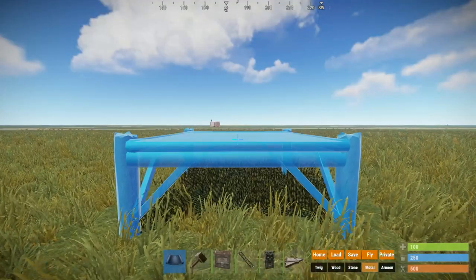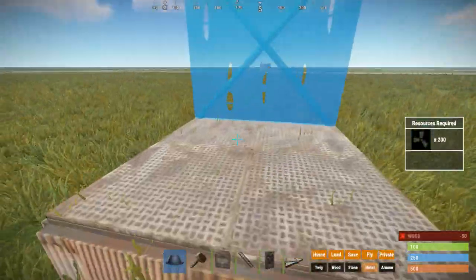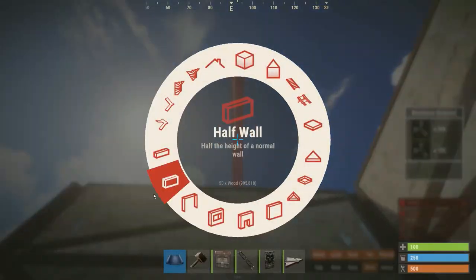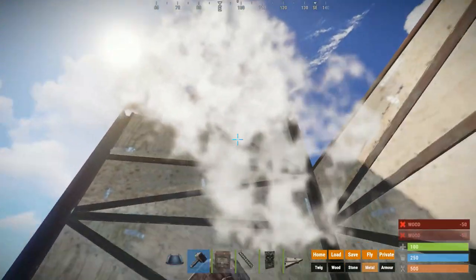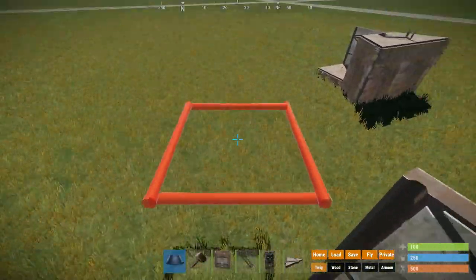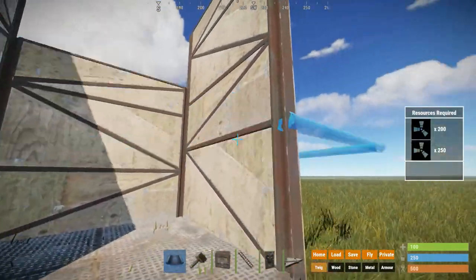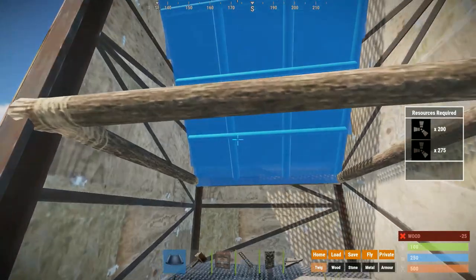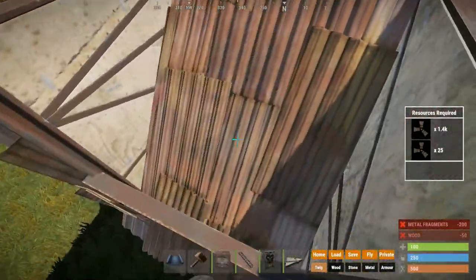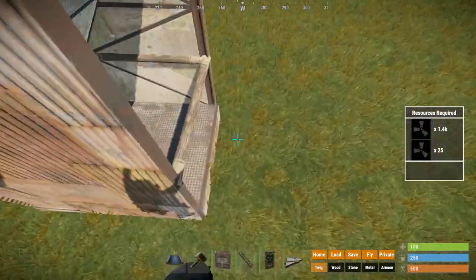Now let's go to the next stability bunker. We are going to again place down a square foundation, walls on these two sides, a half wall here, a full wall on top of the half wall, and a half wall on top of this full wall. Now the bunker is already pretty much done. This works by us placing a floor triangle on top of this half wall, and a roof on the floor triangle, then upgrading the roof. This would be the side which you show to the raiders if they're going through doors.